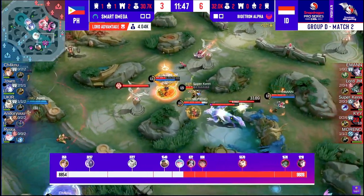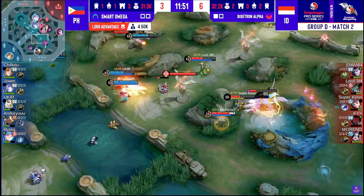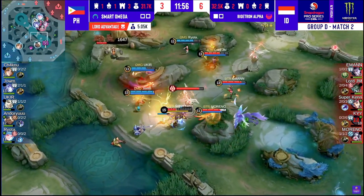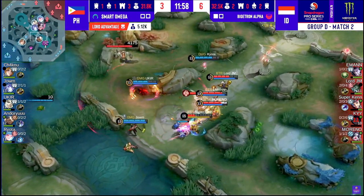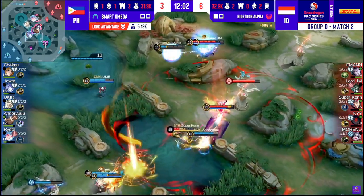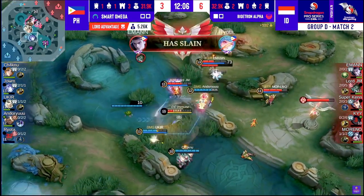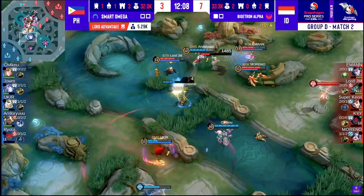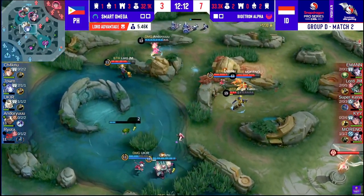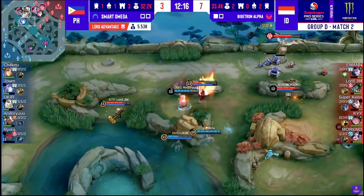Bigotron Alpha as of right now are not utilizing Superkane that well. Despite the four-in-one setup they have going, they do actually need Superkane to be part of that frontline to make sure that Andoryu or even Ryota can't just walk up willy-nilly. Thank goodness Superkane just got his Faraga Armor back, but Ryota is not getting out of this one, even committing his Vengeance. Last Sandy from Superkane cannot find a viable target — now chooses to fall back. Lord JM thus has Andoryu in his sights.